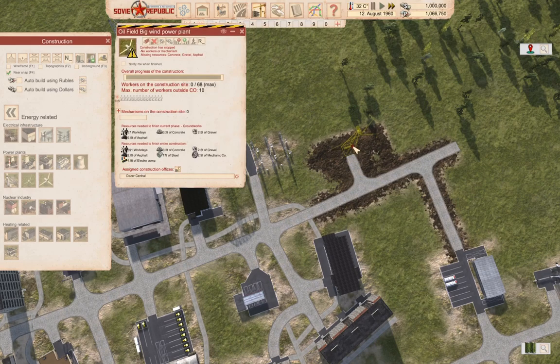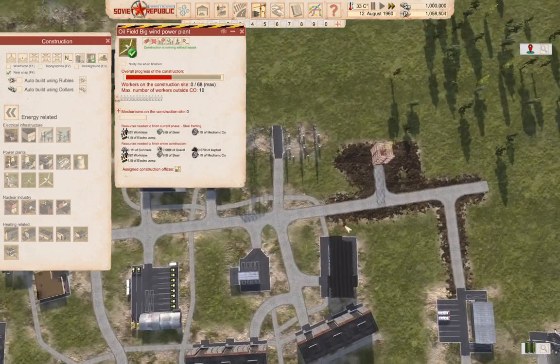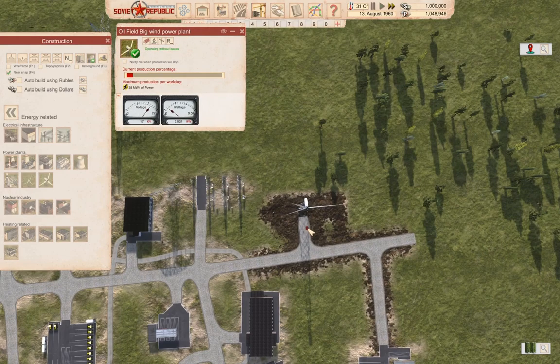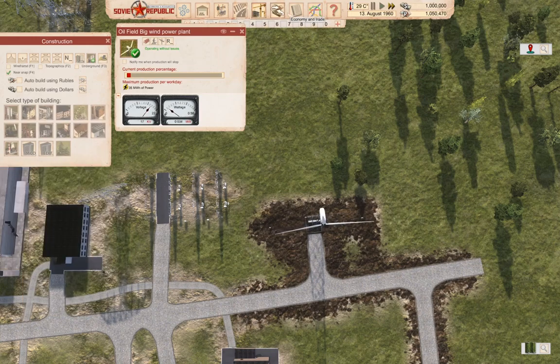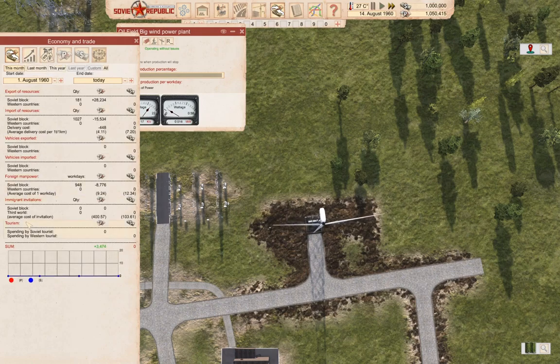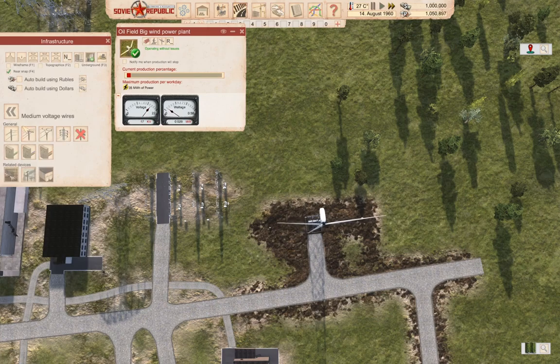Fund construction now. Let's see how this operates. It varies, it varies. Now can we connect that? It's under here, power. Could that feed into a substation?